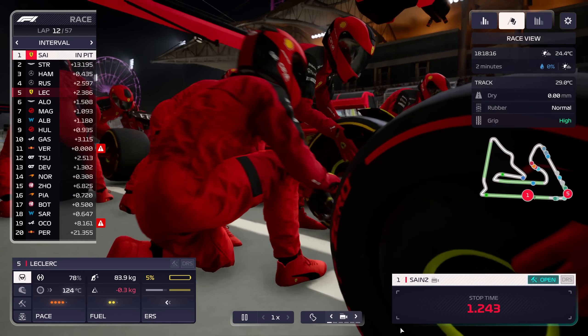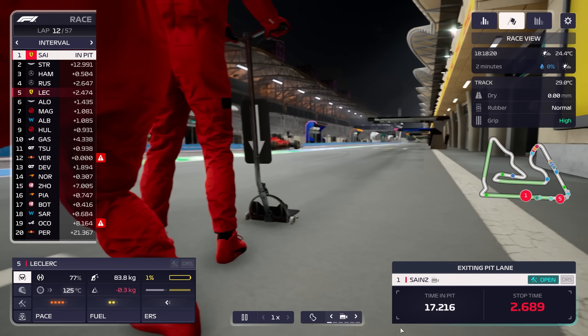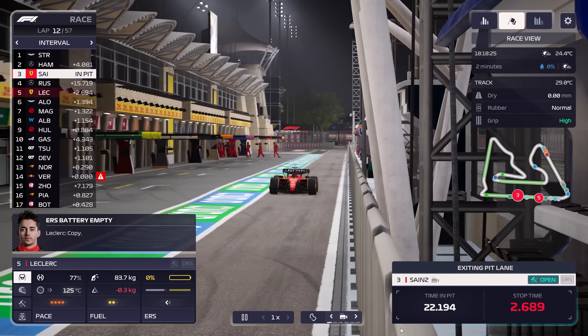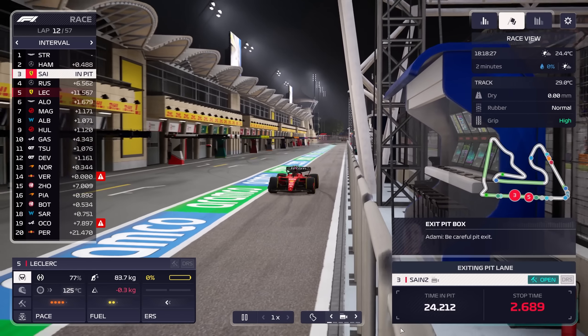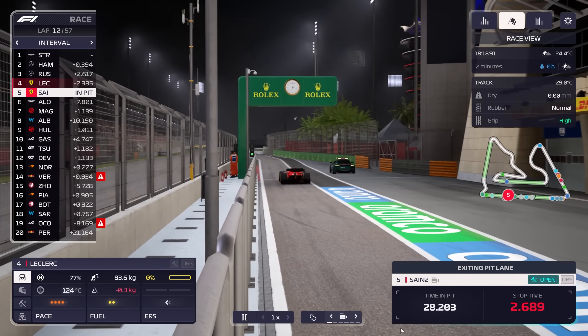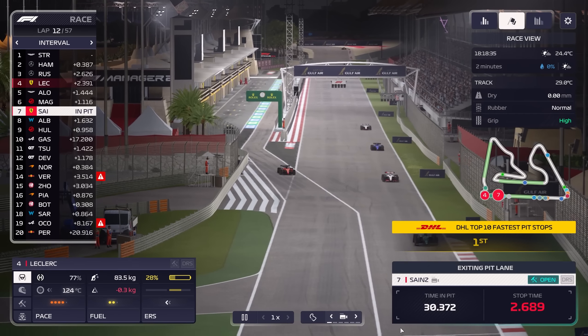First off, it's important to remember that you absolutely must, at a minimum, use two different types of tires in a dry race. If it's a wet race, you can stick to just one set of intermediates or wets for the whole thing if you can keep your tires alive, but if it's a dry race, you have to stop and swap for a different type at least once.